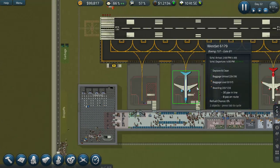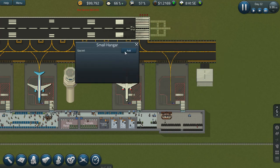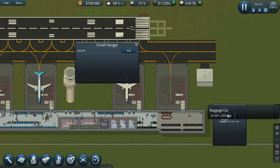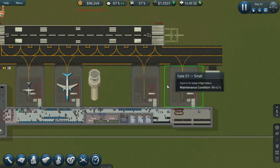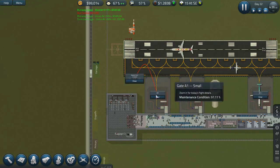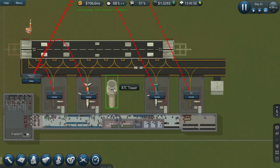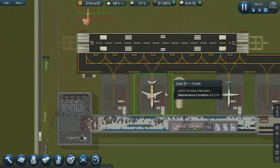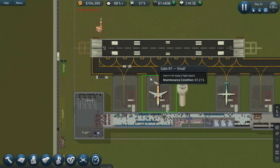That should be okay. We need to get a vehicle - click on here and you can assign the vehicle. This is only a small one so there's only one slot. You've got a baggage car and a fuel truck - we're just doing baggage car at the moment. Now we need to assign these to the aircraft - it's going to do all of these gates. Hopefully it doesn't delay it too much - we probably need to actually get a bigger one.